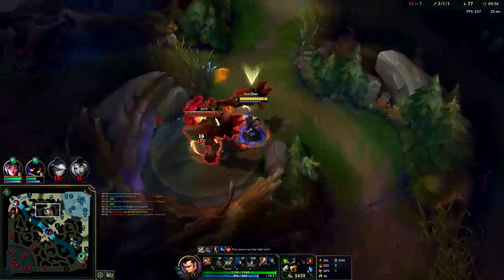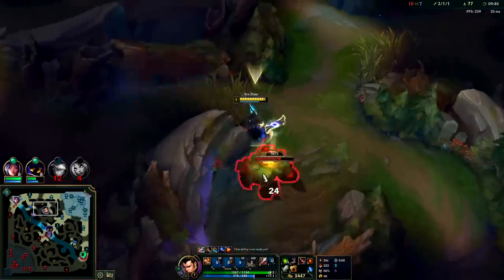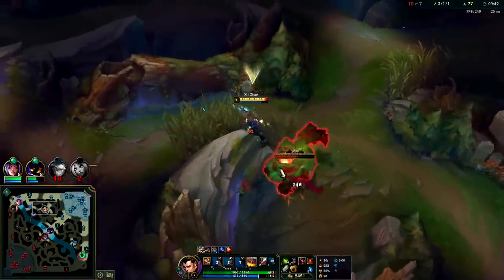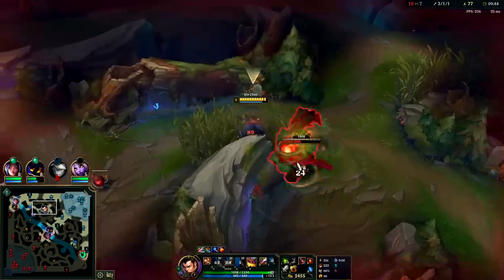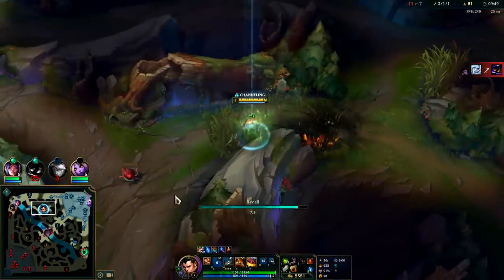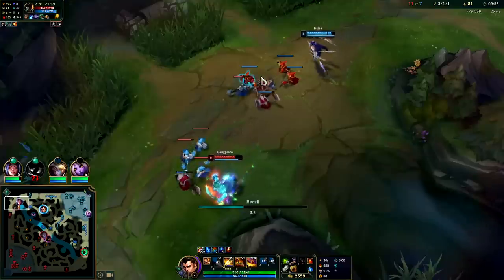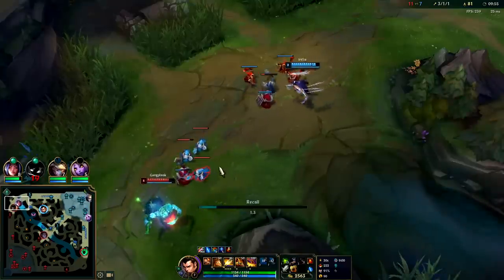Oh man, they get a double just like that — Thresh must have landed hook on one of them and they decided to full commit instead of sacrificing. Rip. I gotta reset. Ganking top doesn't make sense — I really kind of have him pushed in. For the most part he's playing safe other than that random Q.